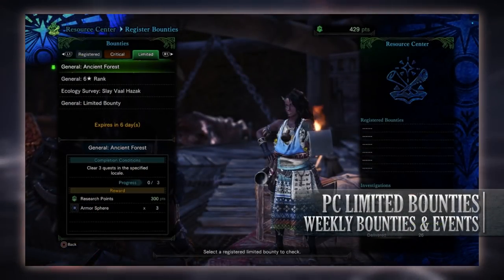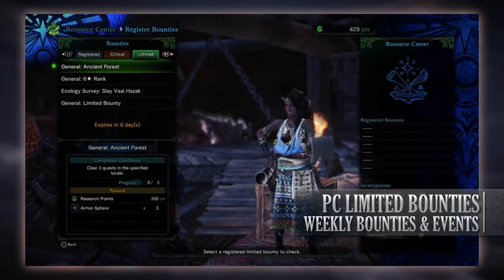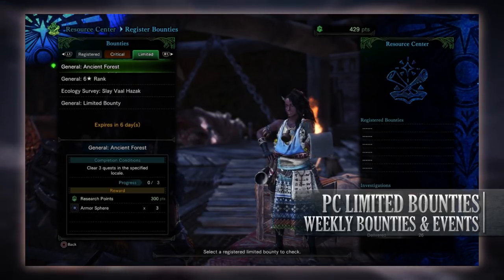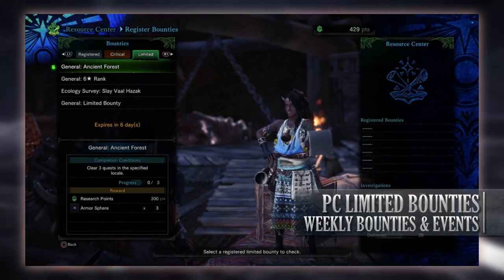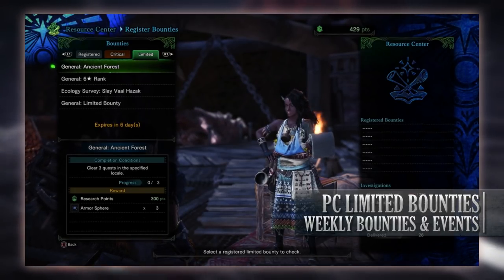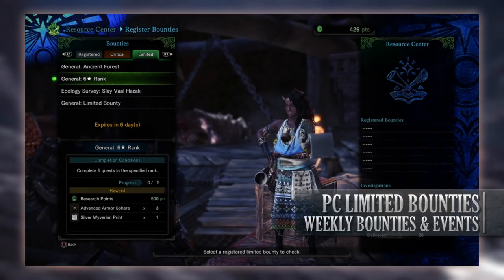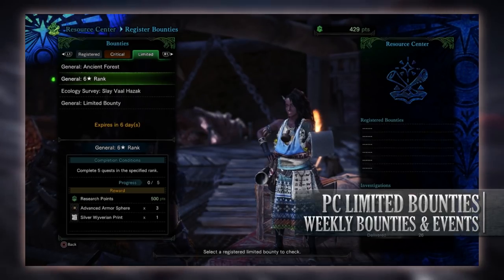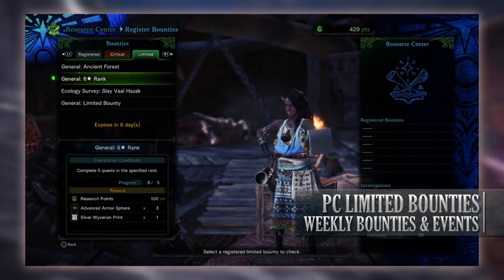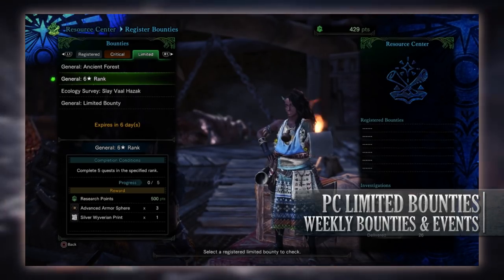Moving on to PC — with the limited bounties for PC we have four of them. First is the general limited bounty Ancient Forest: complete three quests in this specific location, which can be done at high or low rank. For completing three of them you'll get research points and some armor spheres. Next is another general limited bounty for Six Star Rank quests — completing quests at this specific rank (no higher or lower) rewards you with research points, some armor sphere pluses, and a silver Wyverian print.